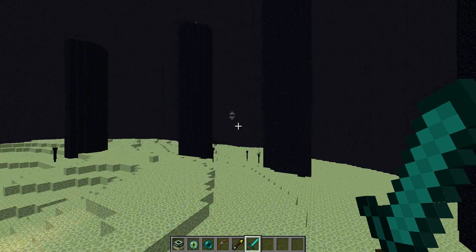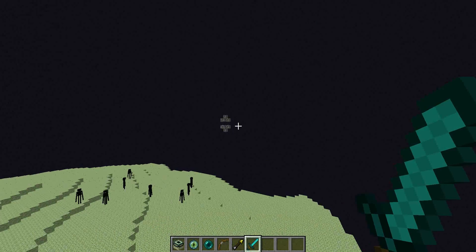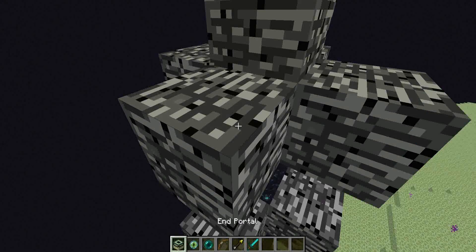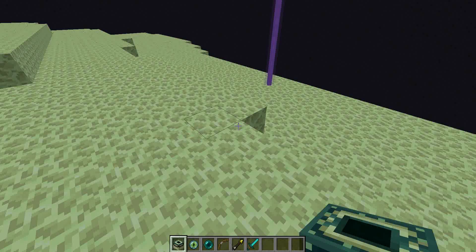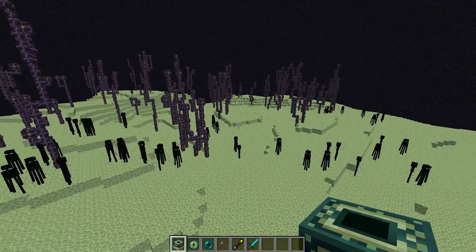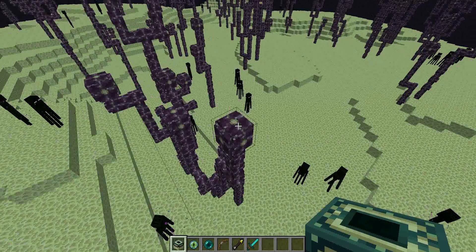The next thing I want to show you is this thing over here — it appears after you defeat the Ender Dragon. And that will be there if I want to come back. Now you'll notice that The End is a huge area. These are things like cactuses.